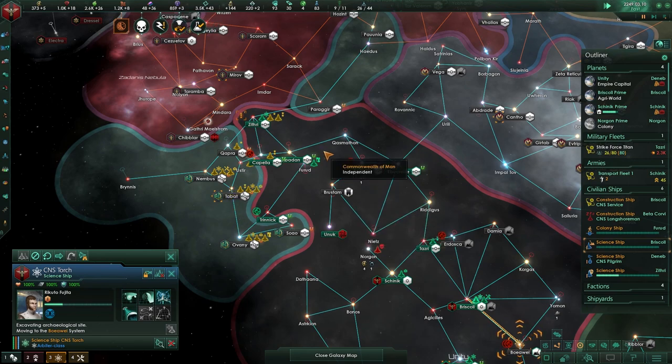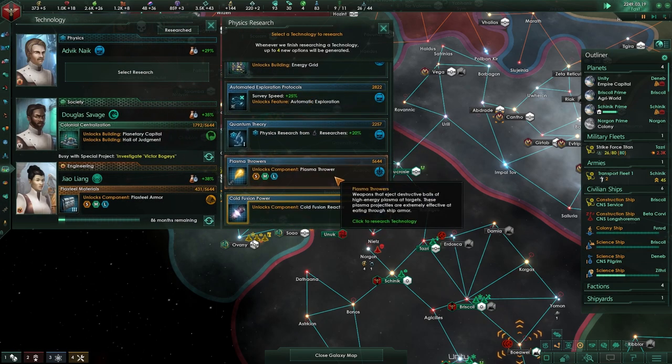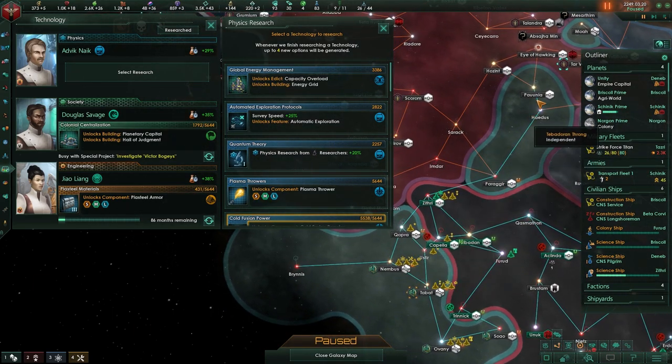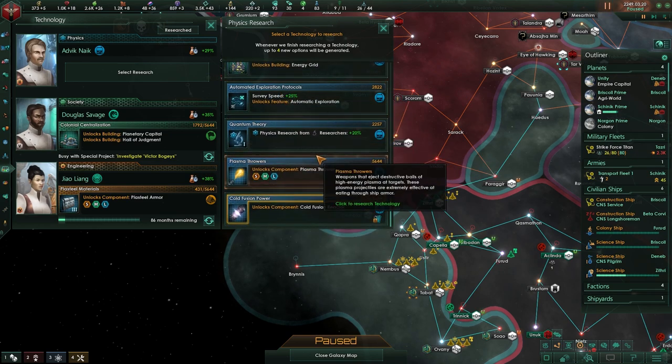Welcome back to this Stellaris guide. Last time we had a bit of a peace deal going. Even though we didn't have that many options, we separated that terrain and they are immediately fighting again with someone else. Let me turn off my phone for a second because it was zooming.